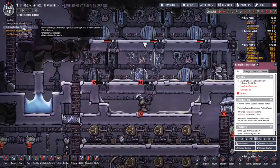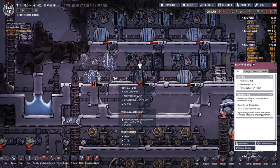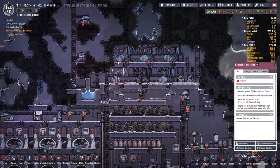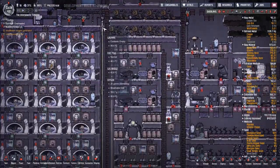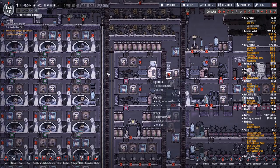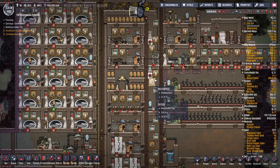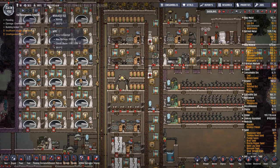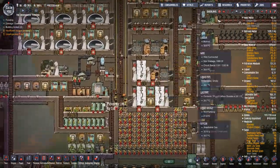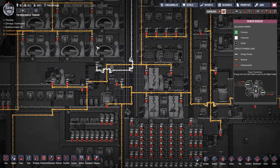I'm going to disable auto repair on those. Can we get to cycle 500 with this drastically huge mess that the new update has changed things so much? I'm not even worrying about food. Can we do it? That is the big question. I really want to put another oxygen thing in here somewhere by the bedrooms.